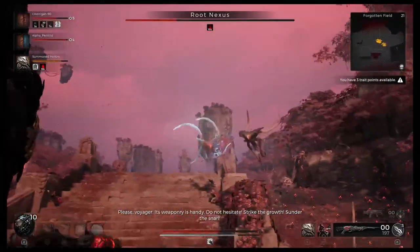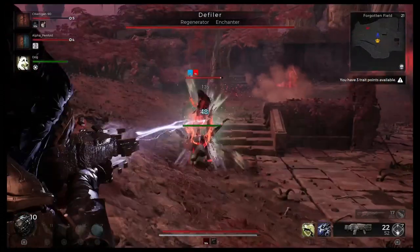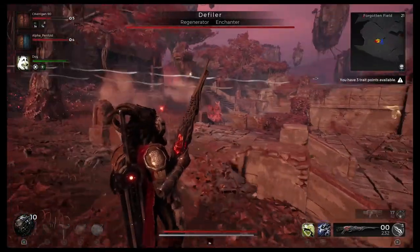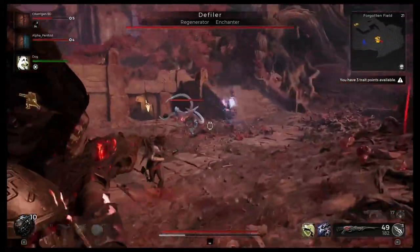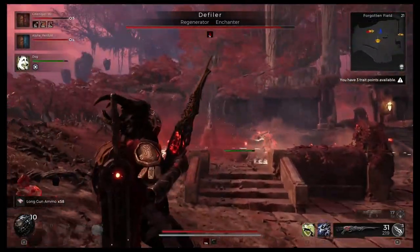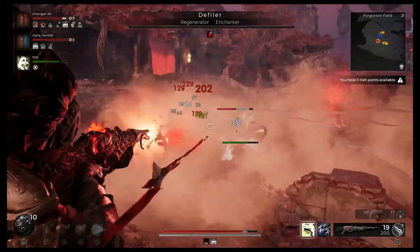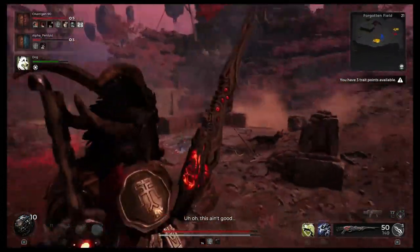Once you get the Root Nexus low you'll enter essentially a mini boss fight with a big stick lizard called the Defiler. Once you defeat the Defiler you'll start getting your rewards. He burrows into the ground and shoots exploding things everywhere, so keep your distance and stay away from as many of the exploders as possible because they do hurt. Once he goes down, the rewards will start dropping.